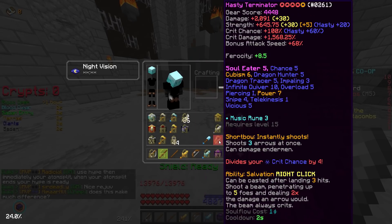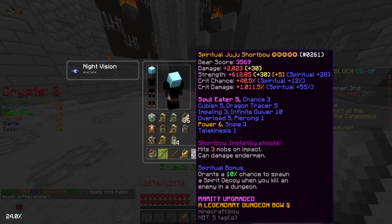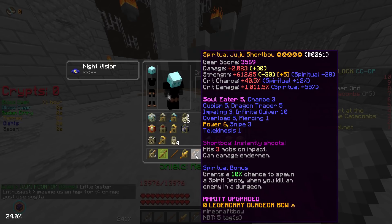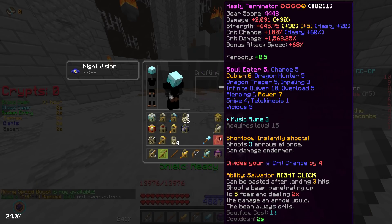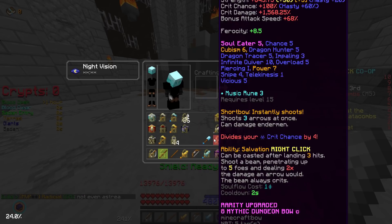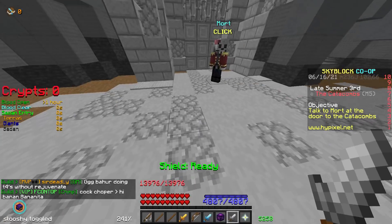The Hasty reforge helps you get your crit chance up because the Terminator divides your crit chance by 4, making it very hard to get. Even with Catacombs 49 I only get about 97% crit chance. The Juju is nice because you won't have to worry about crit chance — it doesn't divide by anything, and you can still use Spiritual on it. The Terminator actually has about 500 more crit damage even with a different reforge, Spiritual versus Hasty, so Terminator wins in raw stats.